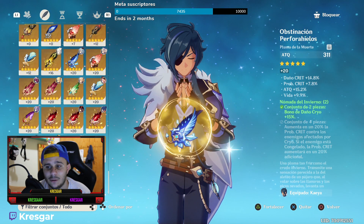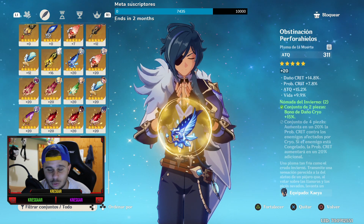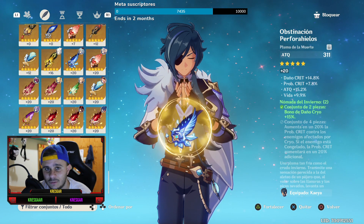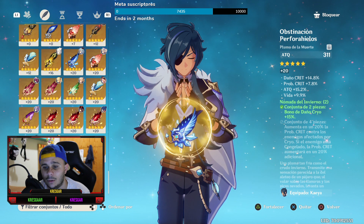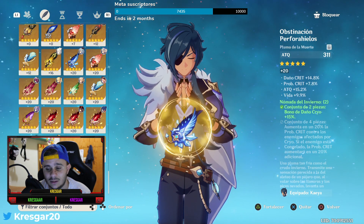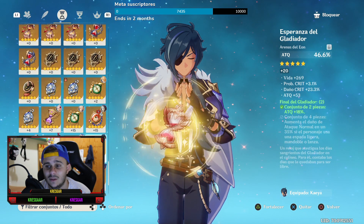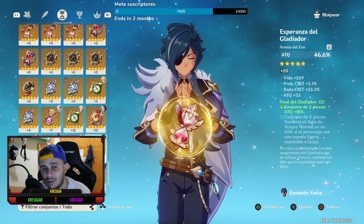La pluma tiene daño crítico 14%, está súper bien; probabilidad de crítico 7,8, está súper bien; y ataque porcentual 15,2. Esta pluma sí que es muy difícil ya mejorarla. Te puede subir en daño crítico, claro que la vida porcentual pues no nos interesa tanto, pero la verdad que esta pluma está bastante bien.